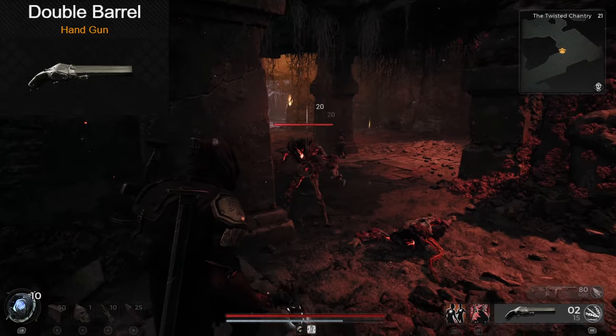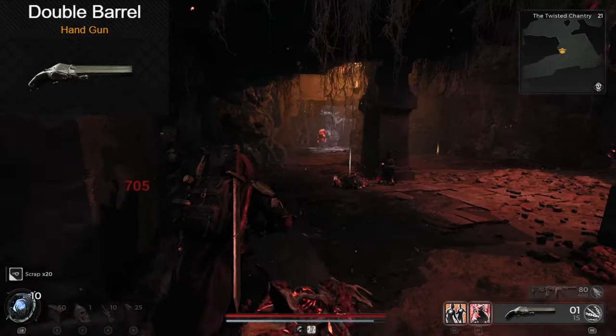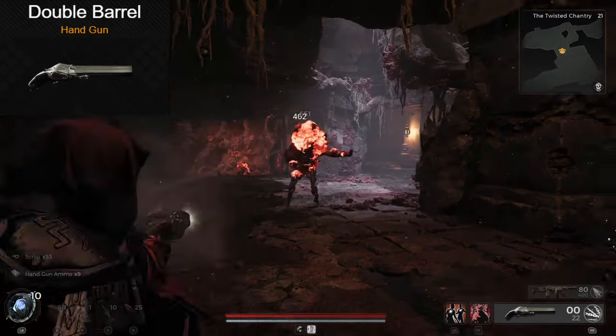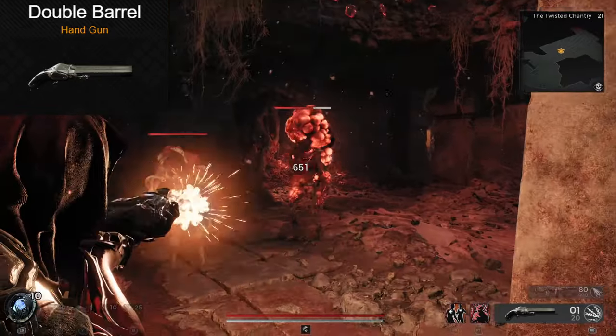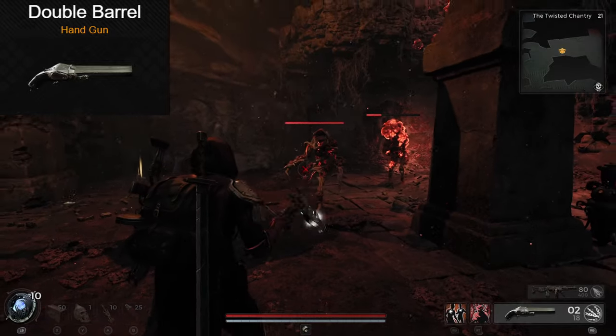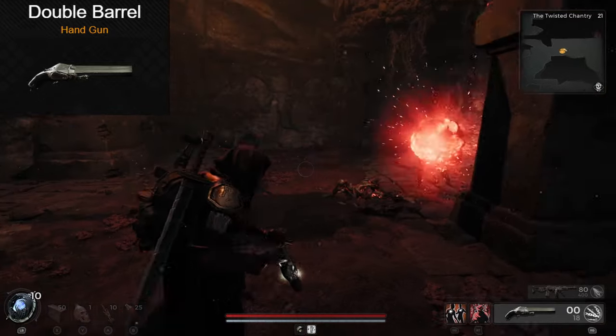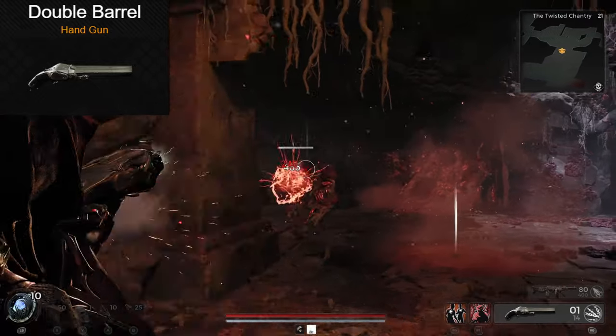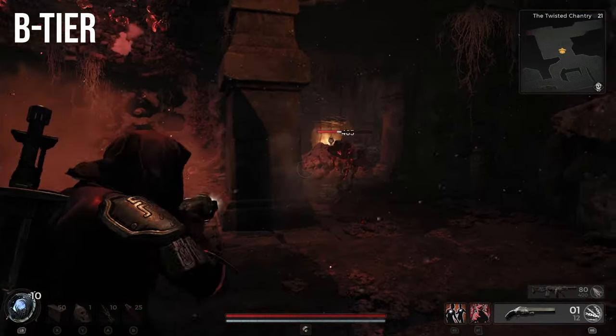It's time for the first actual shotgun on this list, and that of course is the Double Barrel. Now I kind of like this weapon. It's very efficient at deleting one enemy at a time. You can't really clear a room with this weapon — well, you can, but you have to reload 14 times. For a shotgun that's got actually pretty good range, and despite only having two rounds in the barrel, it's a solid weapon. I put it in B-tier.